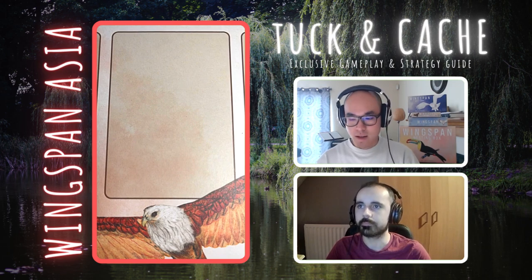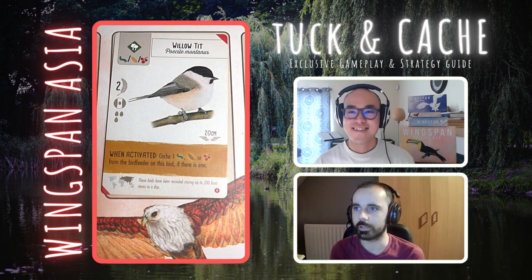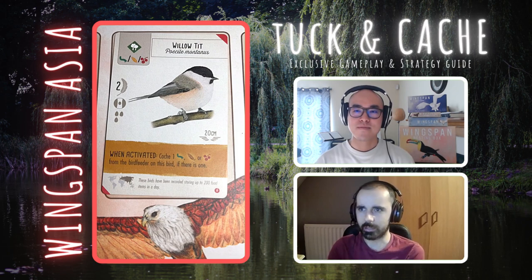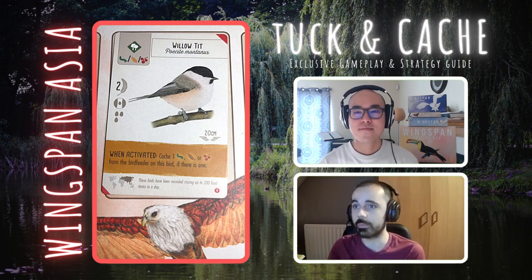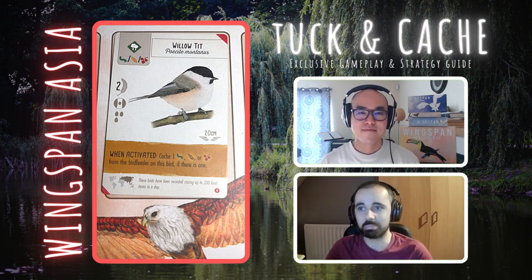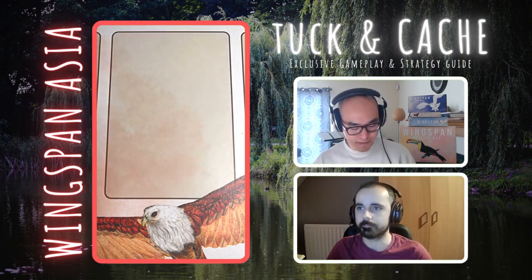We have another pretty basic forest bird but it has good potential — it's the Willow Tit. When activated, cache a worm, a seed, or a cherry from the bird feeder on this bird, if there is one. Lots of flexibility — you've got the choice of three different foods, so you're pretty likely to be able to activate that. It's in the forest, so you're gaining food that turn anyway; you can probably strategically leave the right food there to get the cache. Anytime you have these cheap forest birds — single food, two points — and you're almost guaranteed a point every turn, I've got no complaints. A play early game, not very exciting but good.